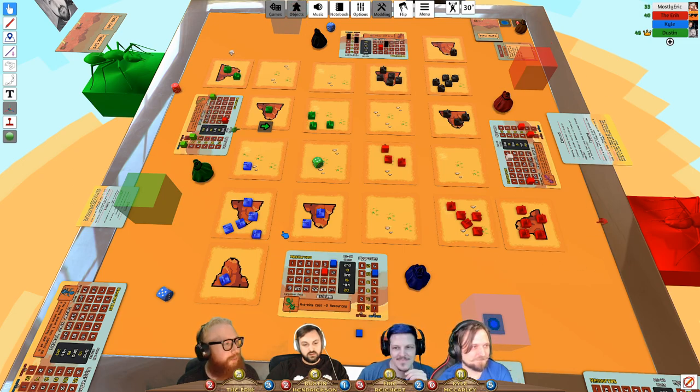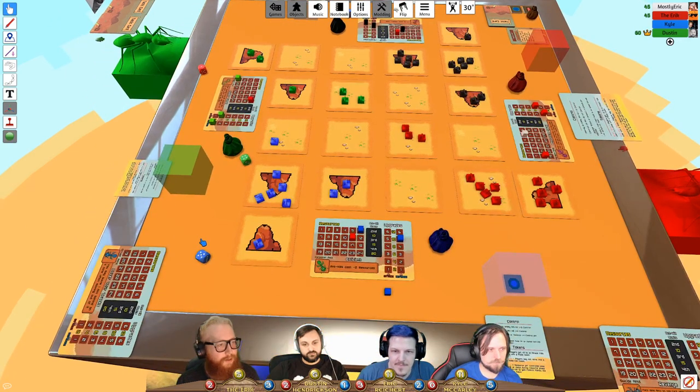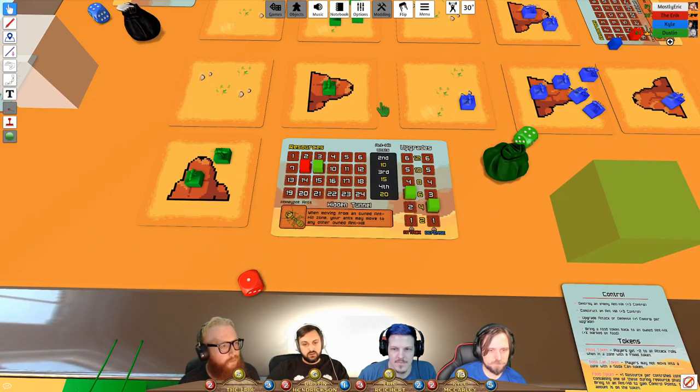After combat, the spend phase begins. A player buys an anthill. Another upgrades attack and defense. Eric's attack is now at level three. Control points are tracked: Dustin at eight, Eric at fourteen, Kyle at nine. Eric is in the lead. One player got extra points from constructing an anthill.